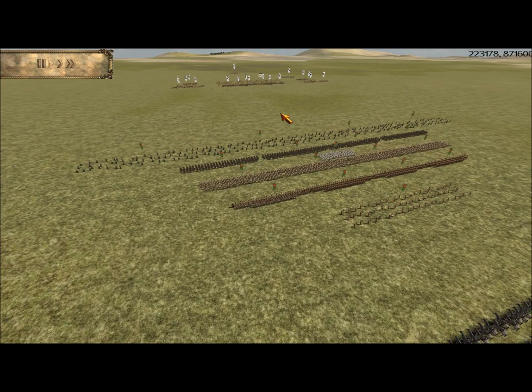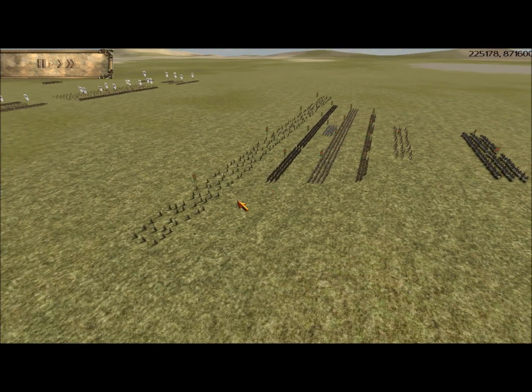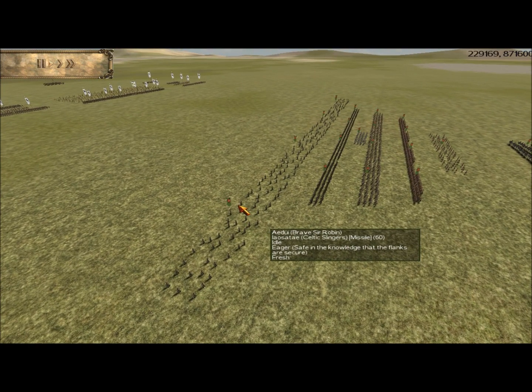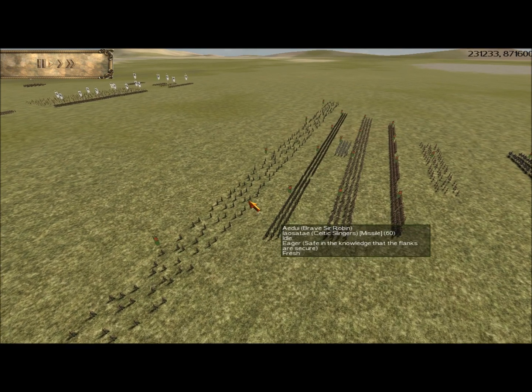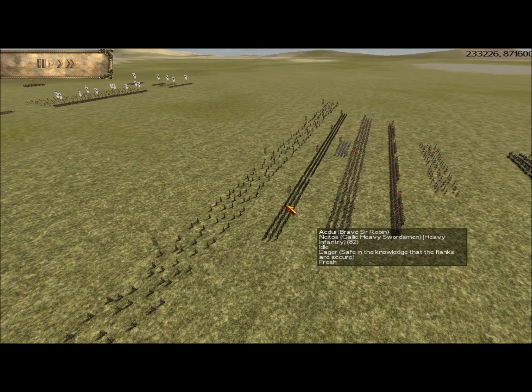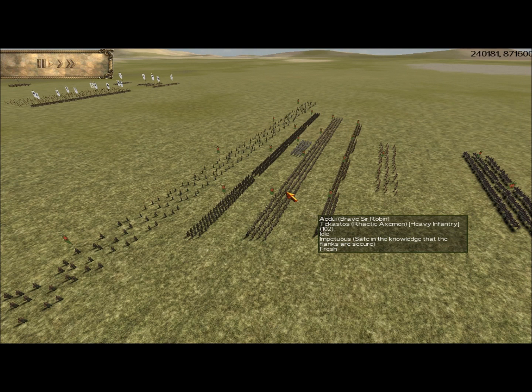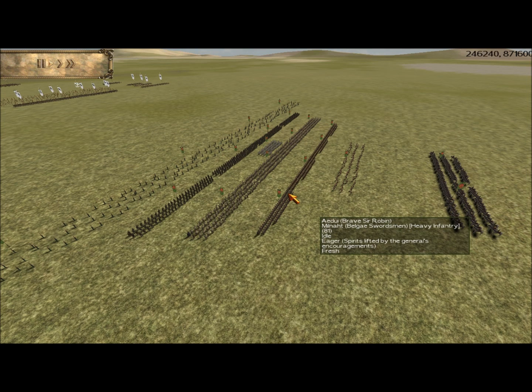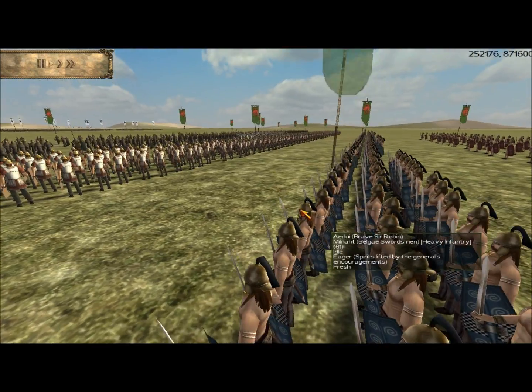I'm just going to go through each one of our armies really quickly. I've brought four units of Iosatai, Celtic Slingers, stretched out in front. My front line is composed of four units of Nietos, Gaelic heavy swordsmen. My second line is four units of Tecastos, a Rhaetic Axeman. The third line is composed of four units of Milnot, Belgae swordsmen — sort of medium swordsmen.